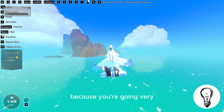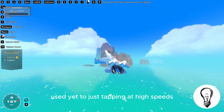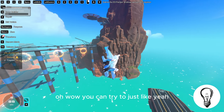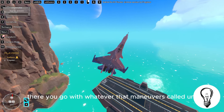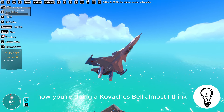You're going very fast and you probably just did an accidental backflip because you aren't used to just tapping at high speeds. There you go with whatever that maneuver is called — now you're in a cobra, now you're doing almost a Kulbit I think.